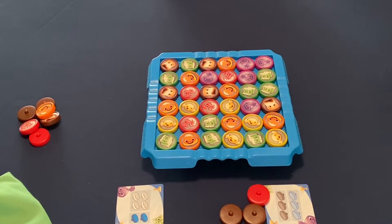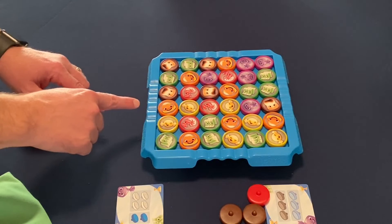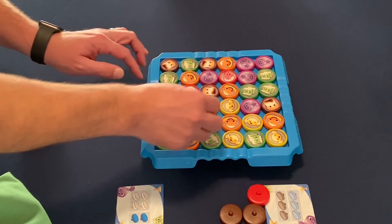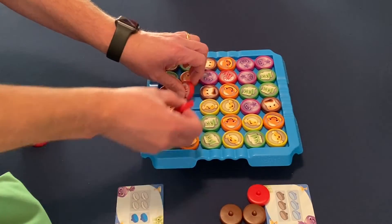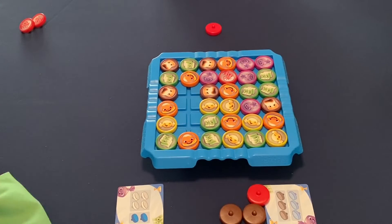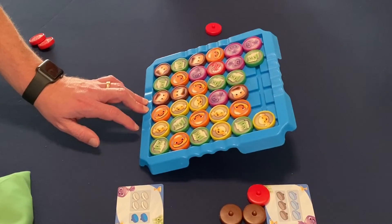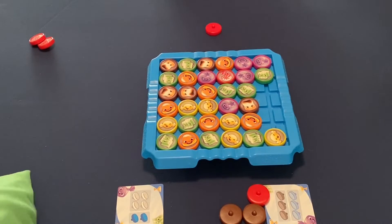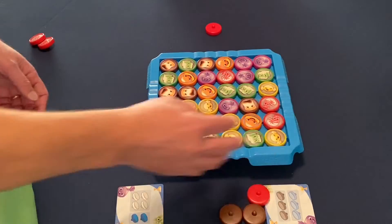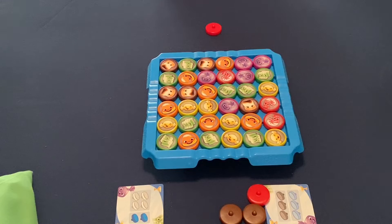No more matches visible, so it's my turn. I swap two candies and take the reds. After my turn I put all the cleared ones back, tilt toward me, and refill. It doesn't look like that created any more matches, so back to the Dork.